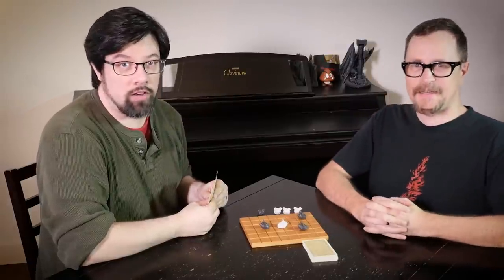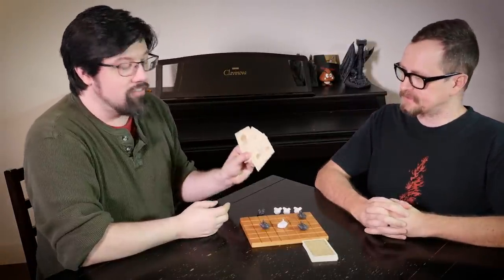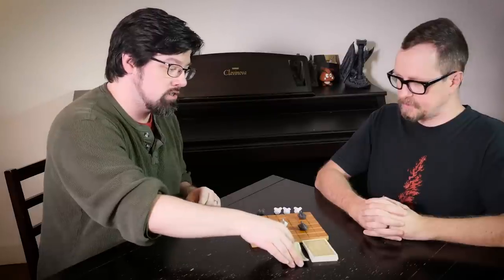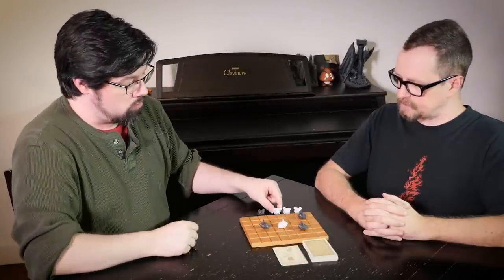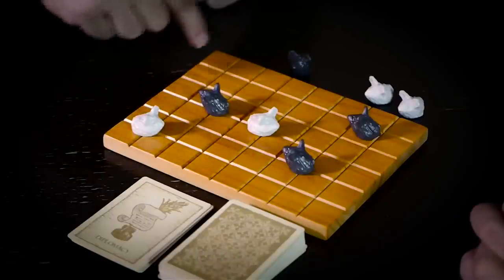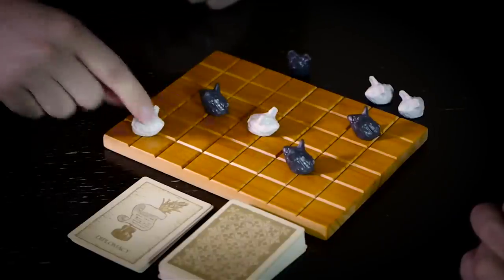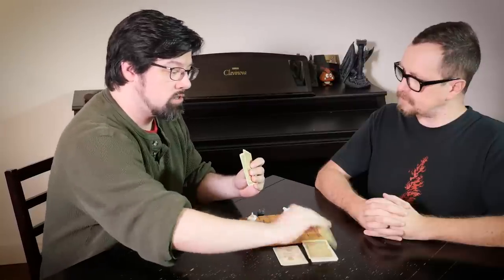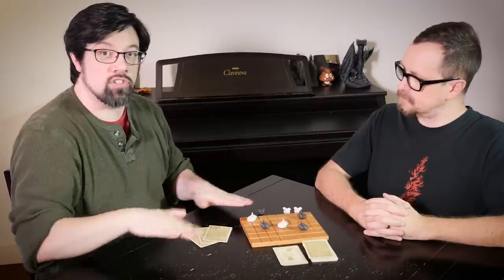To rescue a captured pawn, you must have one of each card in your hand. You turn in your entire hand to the discard pile, rescue one of your pawns and place it on the board in one of the initial startup positions — anywhere on the back two rows. You then draw back up to three cards and your turn is done.